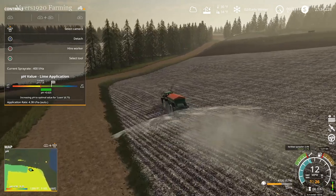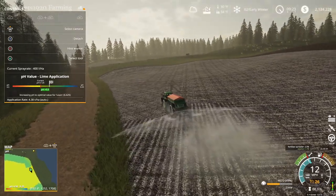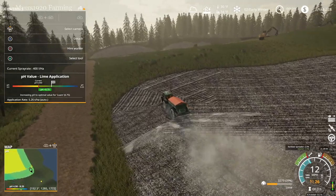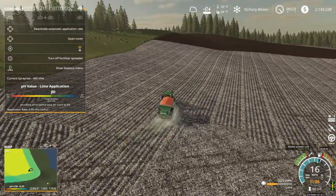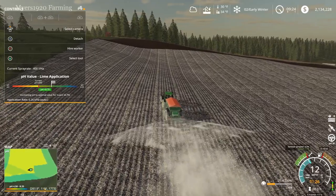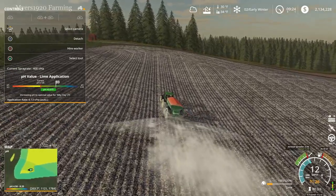It stopped — I do like on the mini map that it shows what you're doing. So increasing pH to the optimal value: for loam it's 7.5, for silty clay it's 6.875. The colors are a little different between the two field types. It looks like silty clay takes a lot more lime to balance out. It does adjust the application rate in auto mode — it's doing about 5.25 to 5.26 tons per hectare. When you run out of lime it shuts everything off; let's refill that back up and it brings everything back.